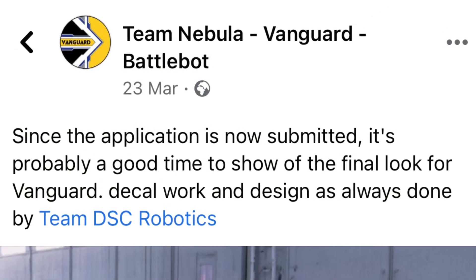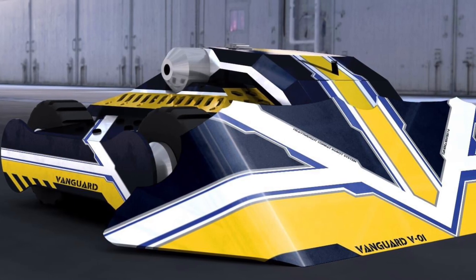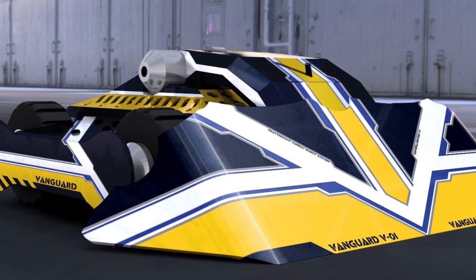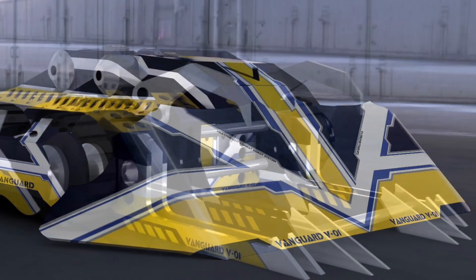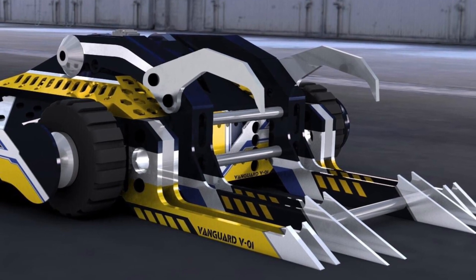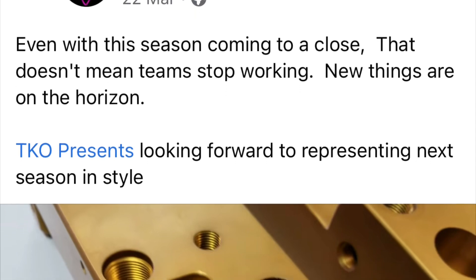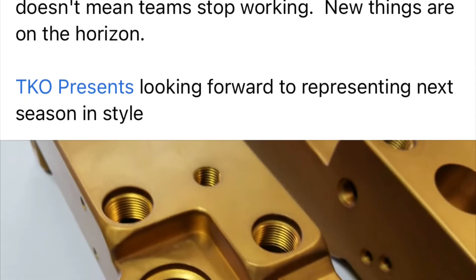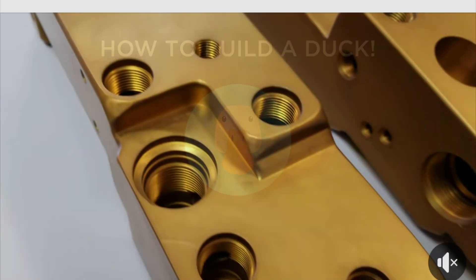Team Nebula Vanguard have applied for BattleBots as well. We knew that they had something in the works — this is the new look Vanguard, the team that brought us Vanquish a few seasons ago. They've taken two seasons off to build this, and it looks awesome. They obviously also brought Ragnarok a couple of years ago. Team Wyachi have teased that they are hard at work building the newest robot, or a new version of one of their robots — we don't know yet.